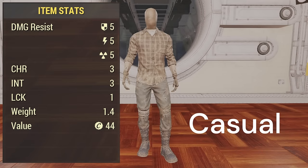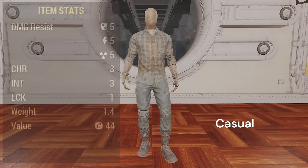Number three is going to be the Casual Lining Under Armour with the lowest per-stat damage resistance of five each. But this is the only Under Armour that has an increase to charisma, which is nice for selling stuff to vendors. The reason everyone wants this Under Armour is the three intelligence, which gives you the most experience gain, and the one luck is also really nice.